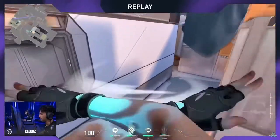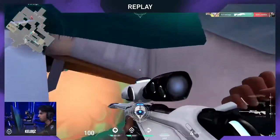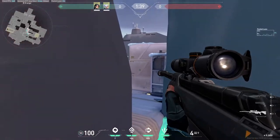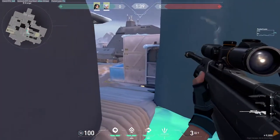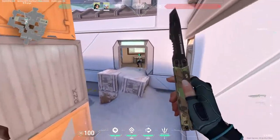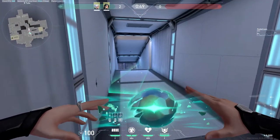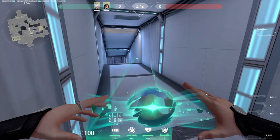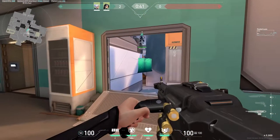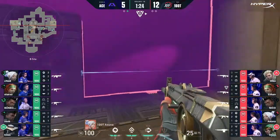For the first trick, we have this really cool Sage wall boost that you can do on the defense side on Icebox that will set up your Jett for a really nasty OP angle into mid. Honestly, I'm not the biggest fan of Sage wall boosts — they can often feel very selfish and a waste of a Sage wall. But not only does this wall set up your Jett for this really nice angle into mid, it also allows you to cut off tube at the same time, which is something you want to be doing often on the defensive side on Icebox.